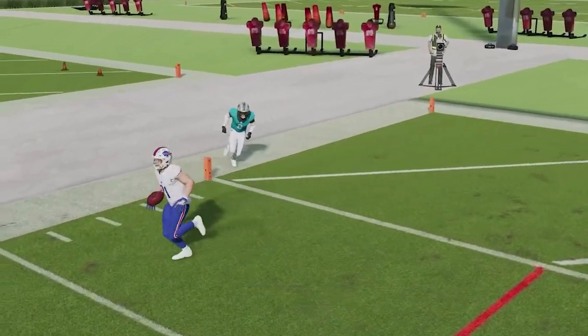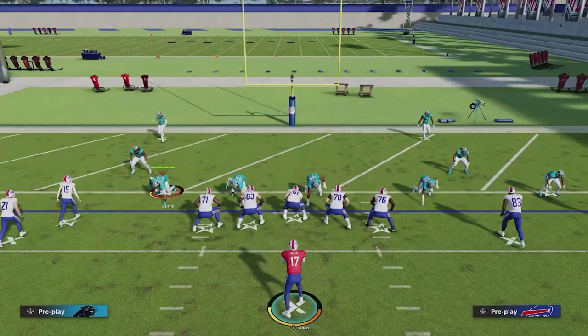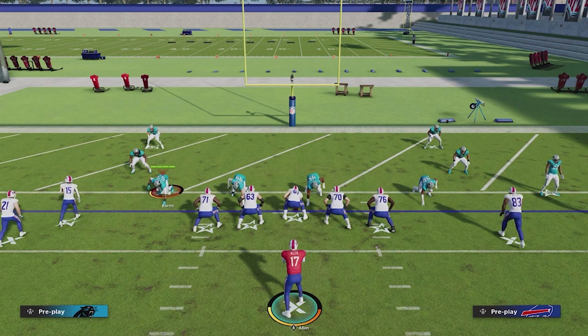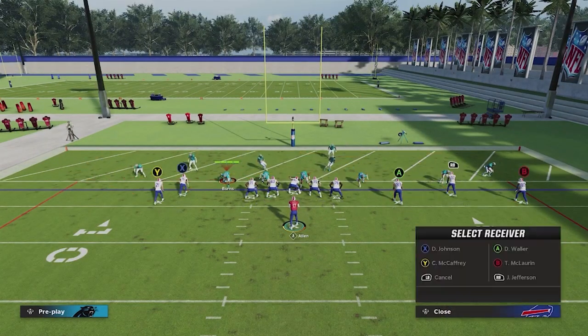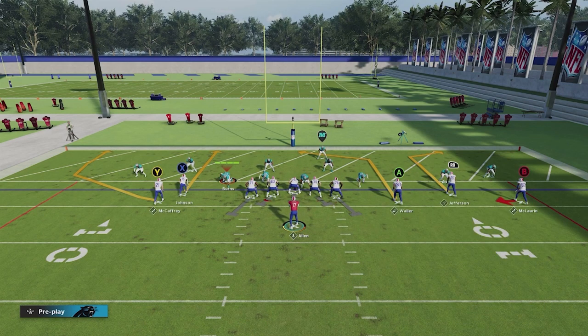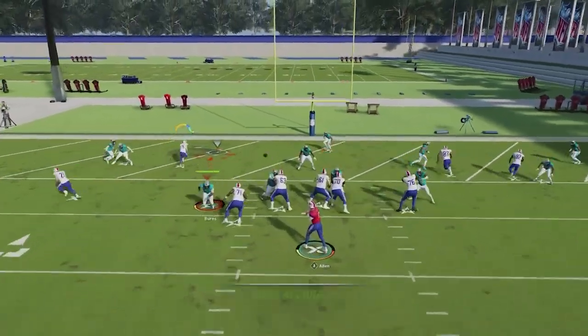That's the man coverage beater — anybody can throw that, basically just pass lead it out there. If you have something like Set Feet Lead, that's going to be your past lead elite or gunslinger trait; something with a quicker opportunity to get the ball out is going to give you the most success with that. Now let's talk about Cover Three Sky. Cover Three Sky is real simple — all you're going to do is look at this action and fire to him. If you see that there's one safety out there, you're going to look at the X and fire it right to him for an easy catch.